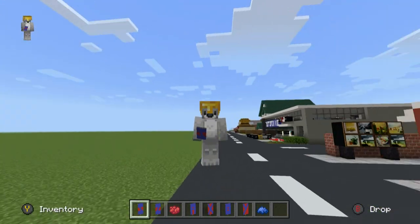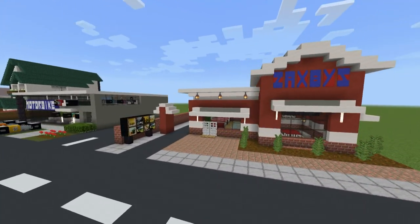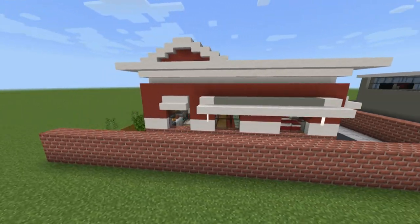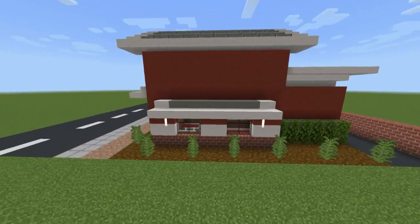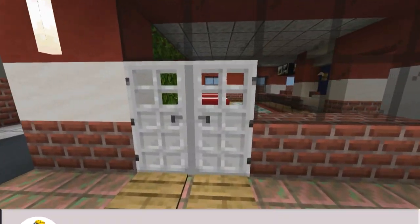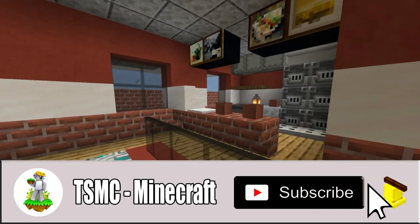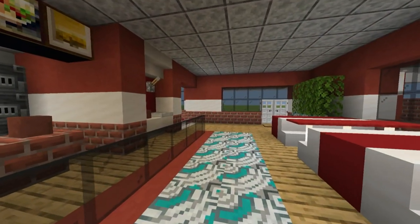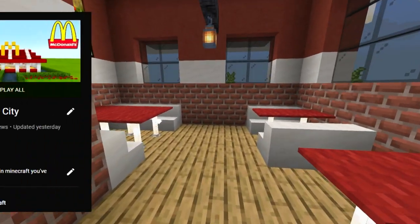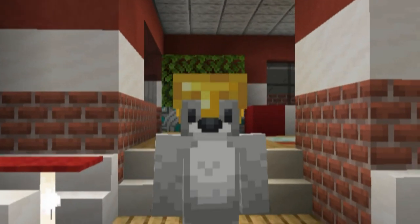And there we go ladies and gentlemen, the build is complete! This is what your Zaxby's will look like once it's 100% fully completed. I hope you guys have enjoyed this tutorial. If you have, please remember to hit that like button. If you're new here, please consider subscribing and clicking the bell next to the subscription button. Check out the card system, the description below, and the top of the comment section for more. Thank you so much for watching — I did drop the floor — and I hope to see you guys in the next one. Goodbye!